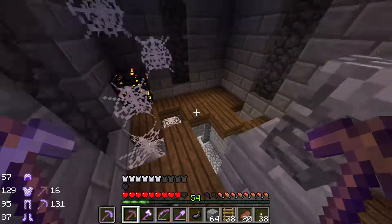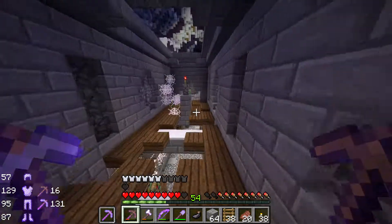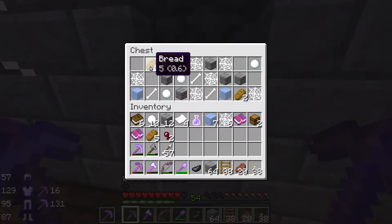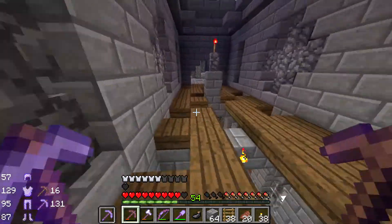Are there any chests up here? I don't see any — there's just these spawners. So let's get all these gone. Goodbye, creeper. One more over here. There is a chest. I'm just going to grab the good stuff. I don't need the bones — I have the bones.